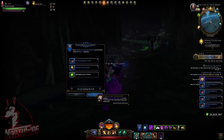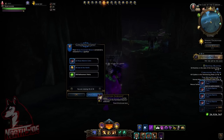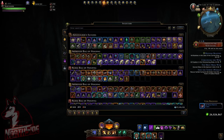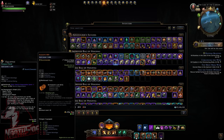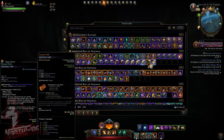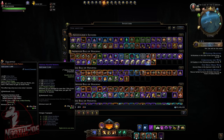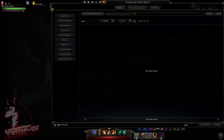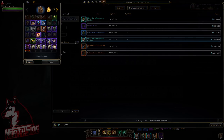Opening the last few. In total from 31 runs we got: five rings, four or five pairs of pants, one shirt, and one Assassin's Belt artifact. You can sell all of this on the auction house.